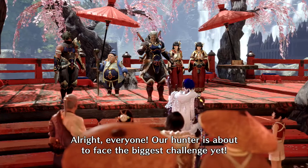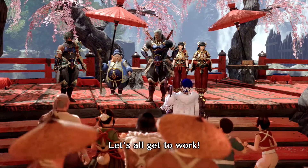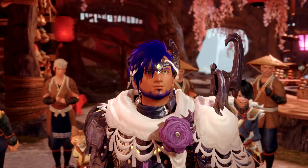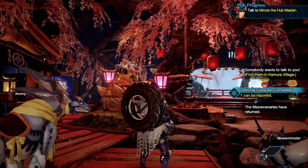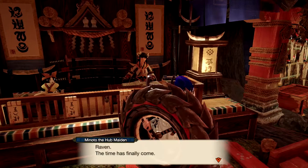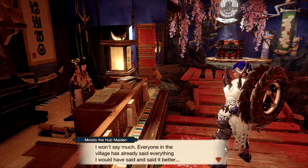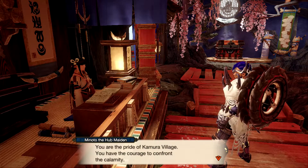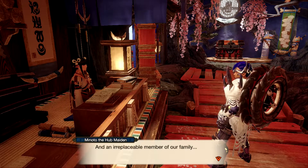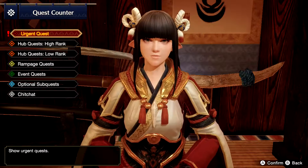Our hunter is about to face the biggest challenge yet — let's all get to work. You're the pride of Kamura village. You have the courage of a calamity and you're an irreplaceable member of our family. I'll be waiting for your return right here. A special quest has come in for you.